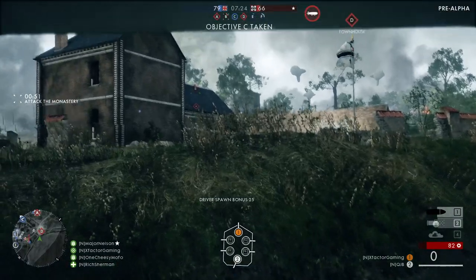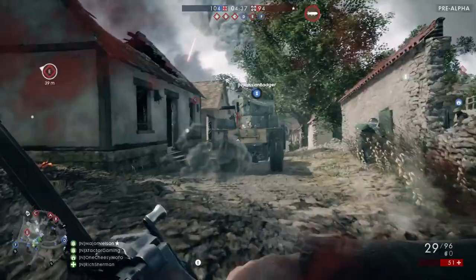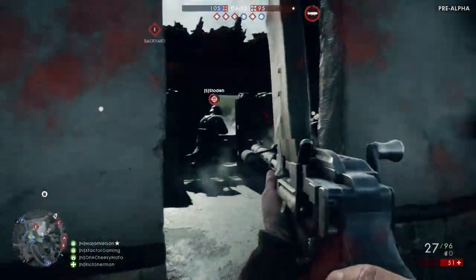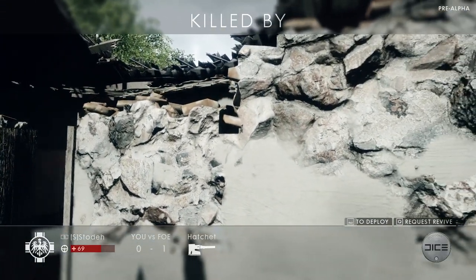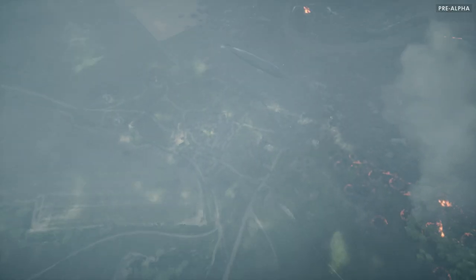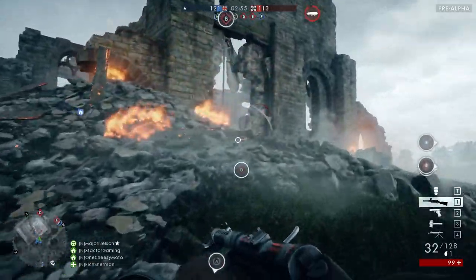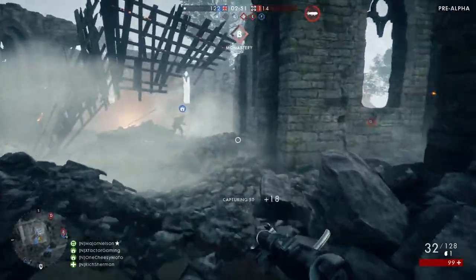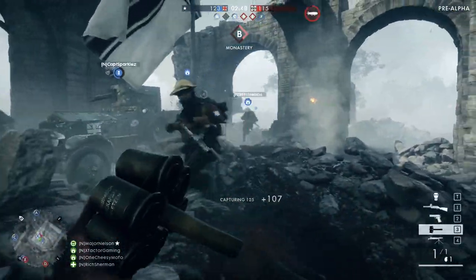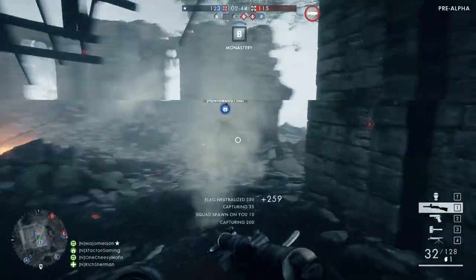Let's talk about the recon class, also known as the sniper. There are a couple of weapons available in the livestream gameplay, but all of them have a sweet spot based on distance for when they can actually one-shot the body. Just because you're point blank and hit somebody in the chest does not mean you're going to drop them — maybe it's 20 meters out or a little further. You have to be very careful which bolt-action rifle you choose, whether it's short, medium, or long range.